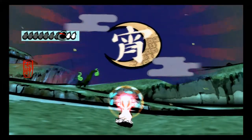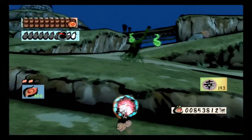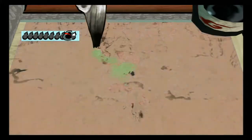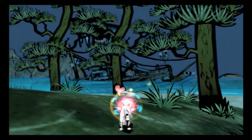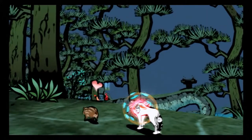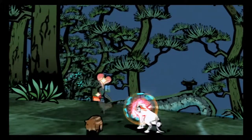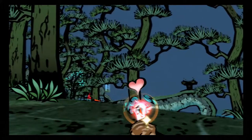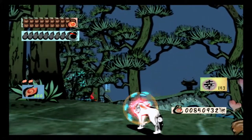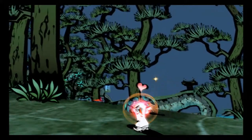That covers the missable trophies. Now for some general tips on getting the other trophies — this game has a lot of collectibles, but luckily you don't need to find everything to get the platinum. There's one trophy called 'All creatures great and small' that involves feeding animals. You don't need to feed every set of animals, but you do have to feed each type. Keep a handful of all four food types — fish, meat, seeds, and herbs — about 10 to 15 of each, and restock whenever you get the opportunity.